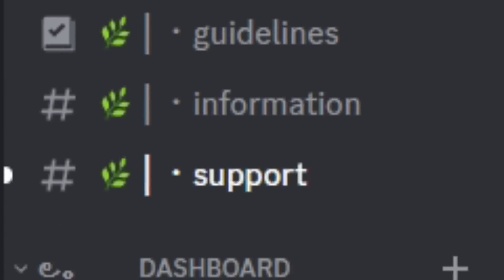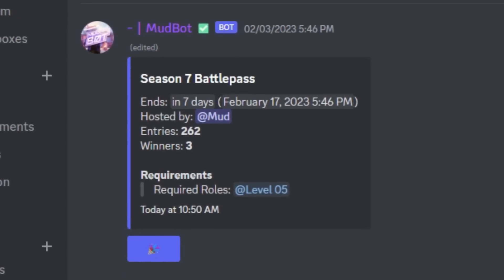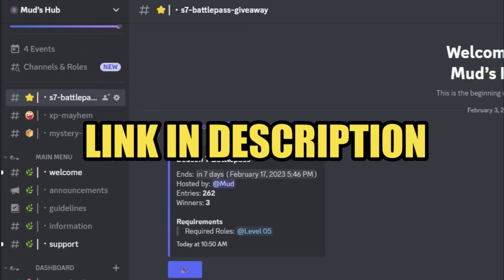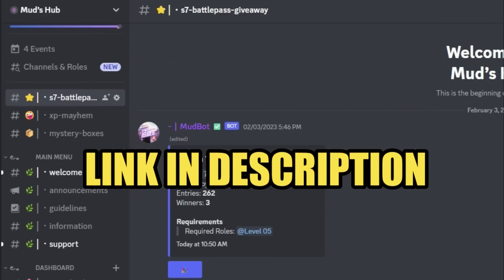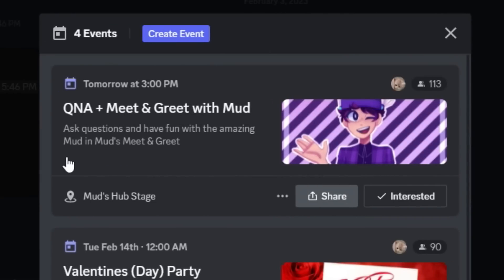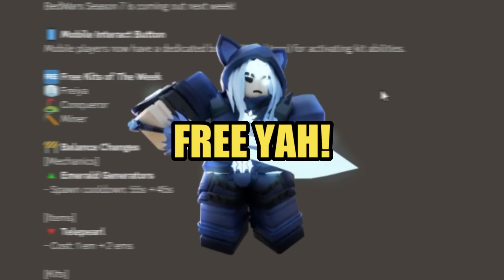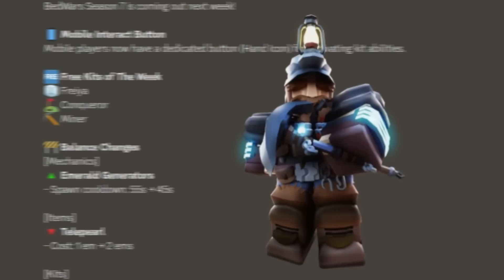Before I read the changes: I'm giving away a Season 7 battle pass to 3 lucky winners. To enter, join my Discord server — link down below in the description — go to the top channel and click react. This Saturday is my Q&A and meet and greet on my Discord server, you don't want to miss it. Free kits of the week are Conqueror and Miner.